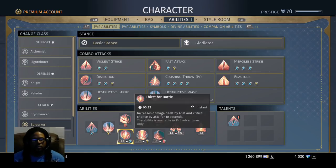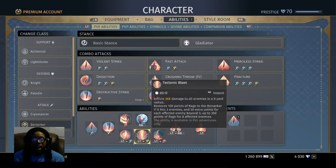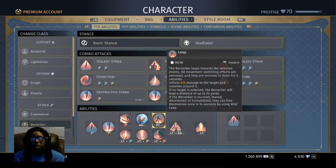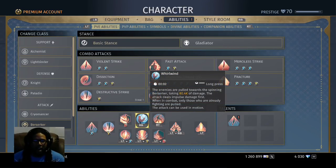Thirst for Battle is your buff where the Berserker turns red — it increases your damage by 40% and critical chance by 35% for 10 seconds. Thirst for Battle and Destructive Strike need to be combined at all times. Tectonic Blast is another good one that helps restore your rage — great for speed runs and pulling big mobs. Thundering Roar I don't use much because it really only affects smaller, more insignificant monsters, so you won't see it in my rotation often. Leap is a good move but really only use it if you're stunned, in fear, or need to catch up to the group.